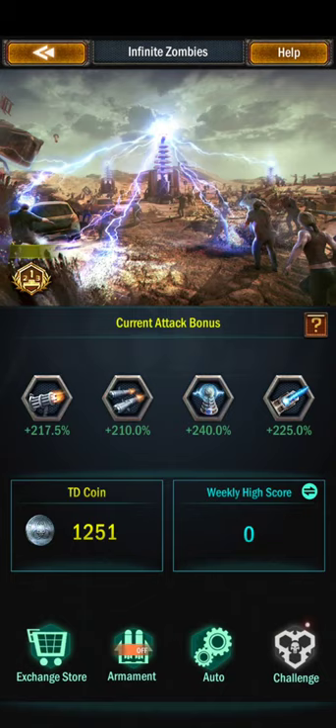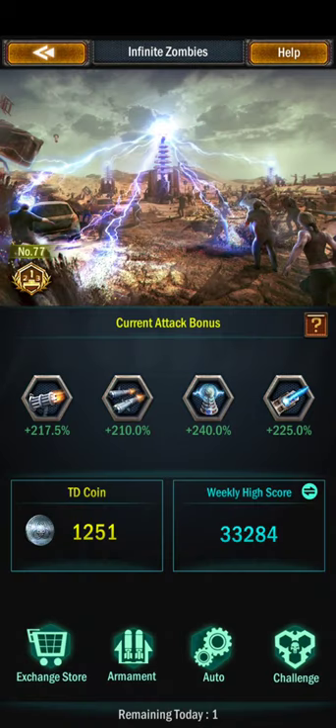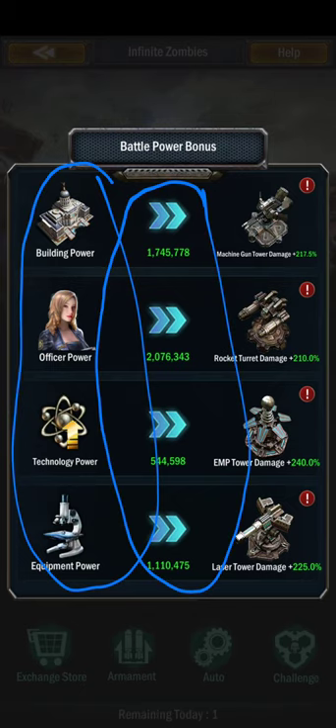So, a question about the bonuses on the Infinite Wars tower defense. It tells you right here — you hit the question mark right here, you click that, and then you'll see all the labels. These are my powers at this point, all corresponding for the weapon.